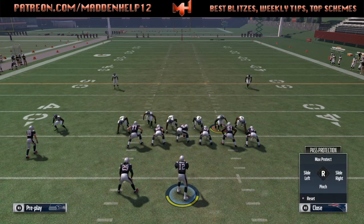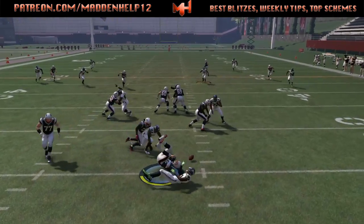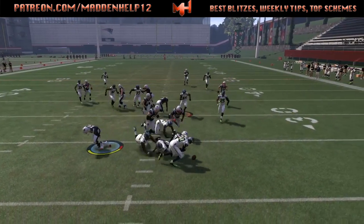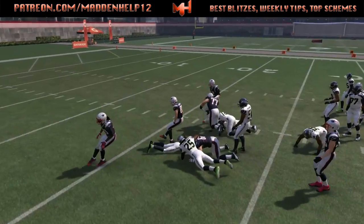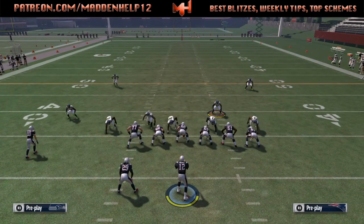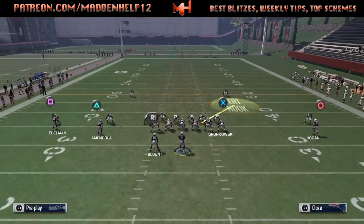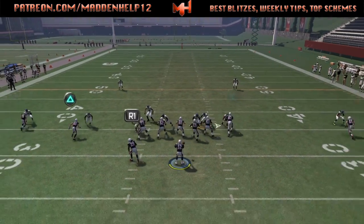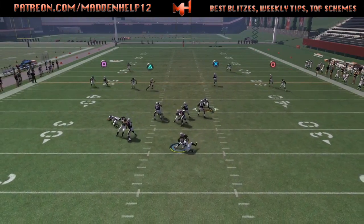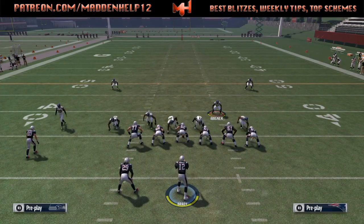But if we do block a running back, the guy comes in free because the running back is going to double team that defensive end. If we slide one way, sometimes the right-side defensive end will come free off that edge if the user bites on number 61.